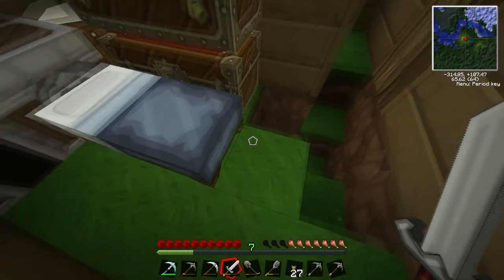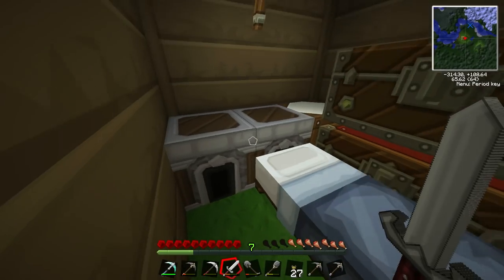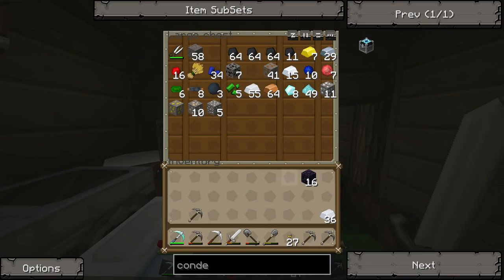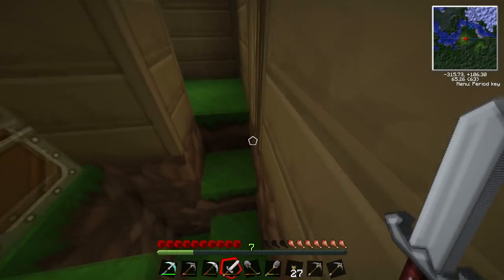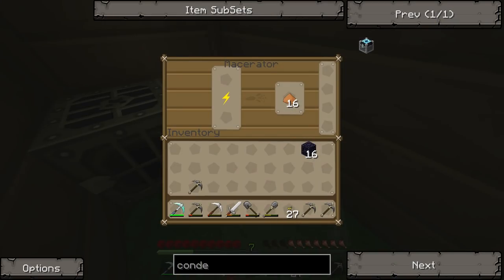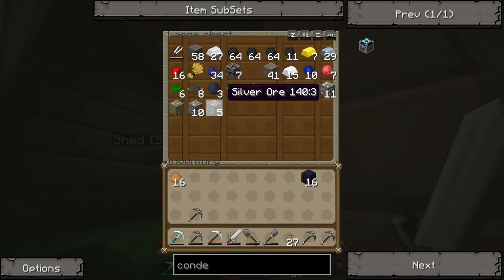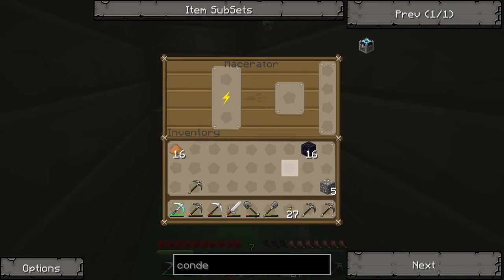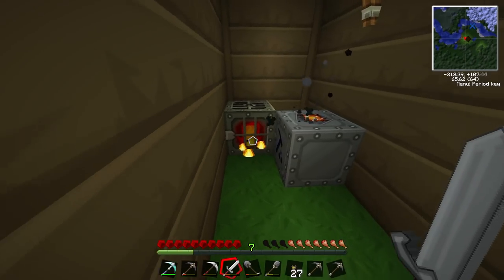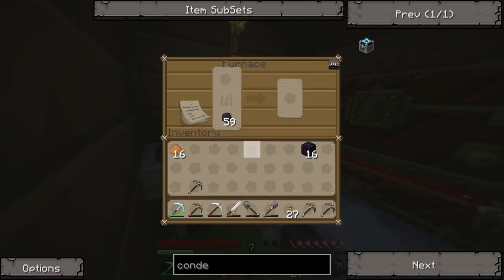We're gonna put all this stuff in here, we're gonna sleep. What else we got — we've got tin, put that tin over there. Might as well — right, generator's okay. Got some of that, we could do some more ore. Let's get silver, yeah, we haven't got much silver. Shove that in there.